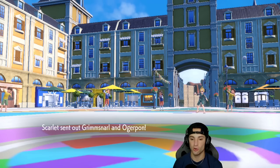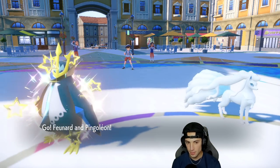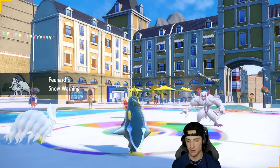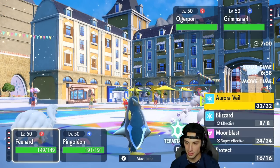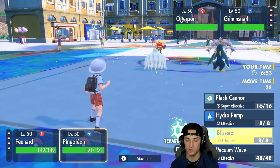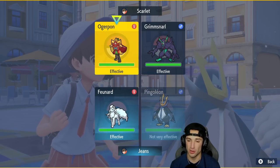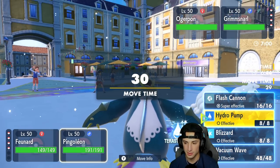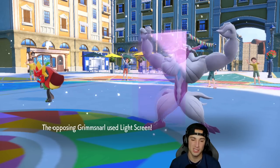They lead Grimmsnarl alongside Ogerpon. I've got Empoleon and I like the Blizzard spam. He could Terastallize into a fire type which is a little scary but Aurora Veil is going to be our best friend. I set up the Aurora Veil and go for Hydro Pump. I don't want to Terastallize into Water because a Grass move would really hurt. He ends up setting up Light Screen.